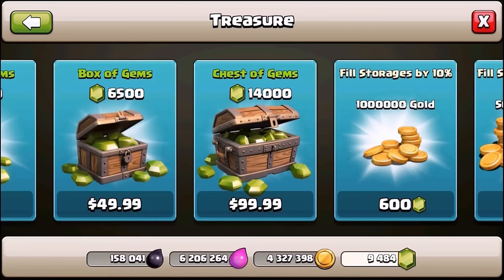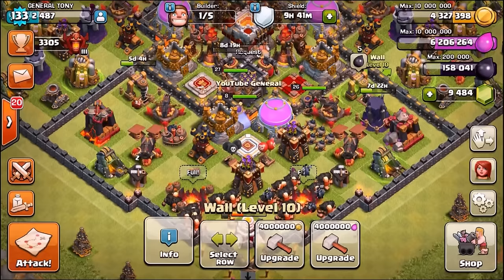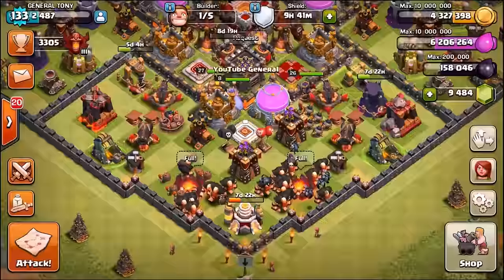Just before we get into the episode, do not forget we are starting the 500,000 subscriber giveaway special. We are going to be giving away a total of 42,000 gems - that is three times $100. If you want to win 14,000 gems, all you need to do is leave a like, subscribe to the channel, and enter the completely free raffle link in the description below. The giveaway just started a few hours ago - prizes include iTunes, Android and PayPal.